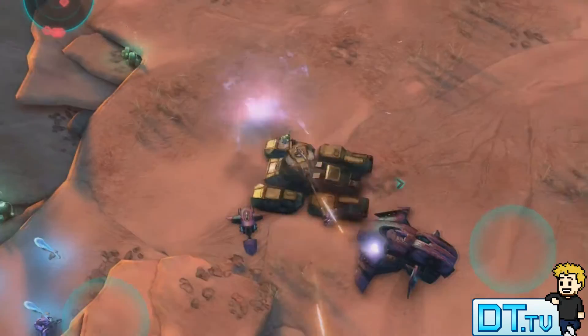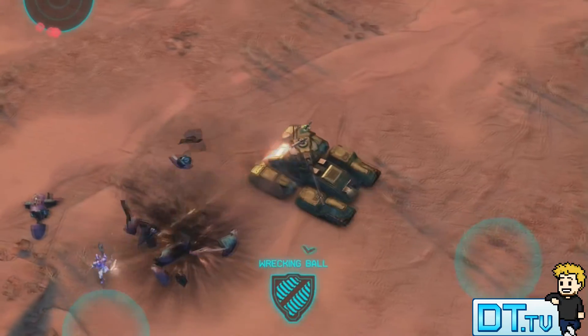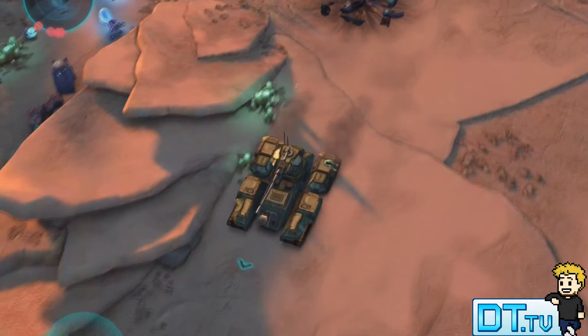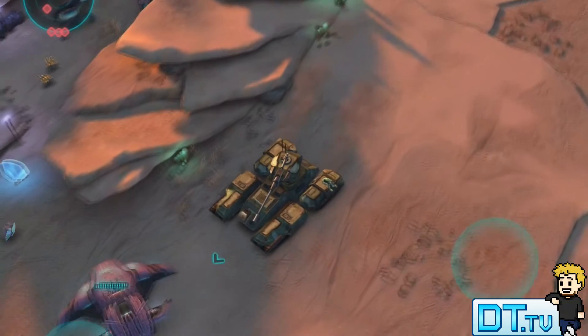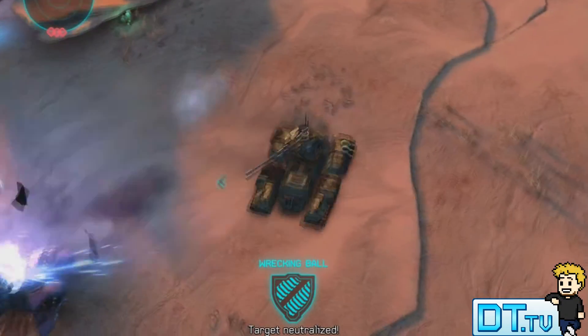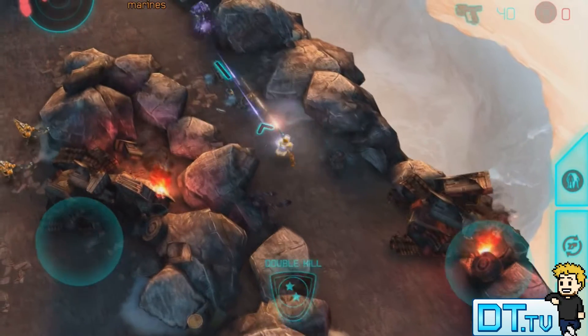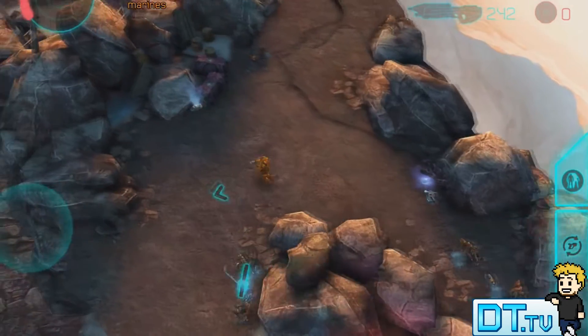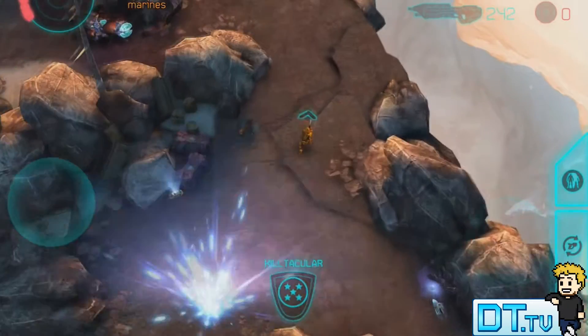This game packs a punch with 30 action-packed missions against the Covenant. Spartan Assault is based around the Halo 4 time and this is a fantastic campaign. Compared to Spartan Strike, Spartan Assault on the other hand is a little bit more my taste. It's a little bit more refined and it runs a little bit smoother than the original one, and it's also based in the Halo 4 world.